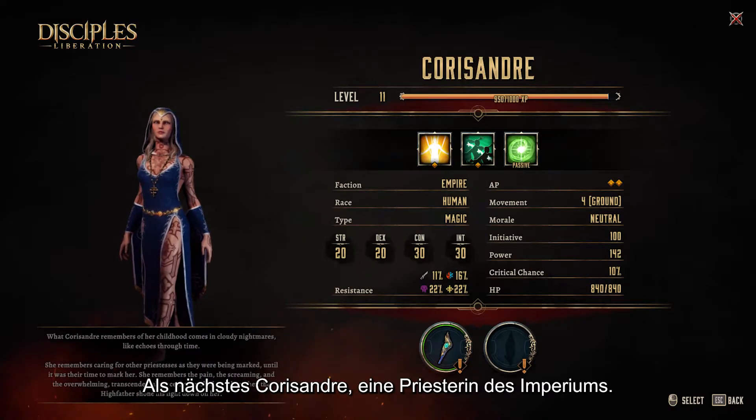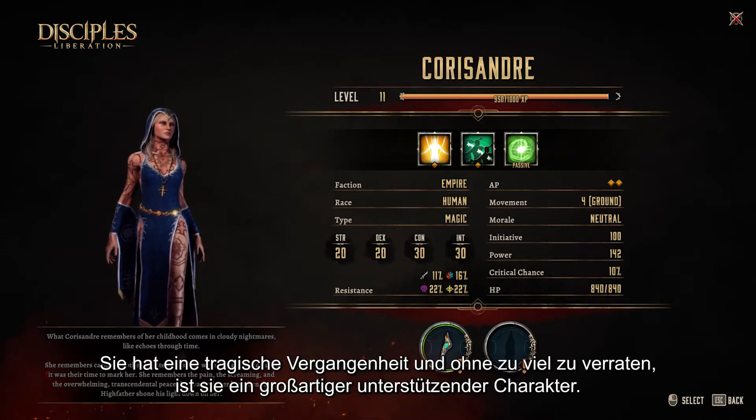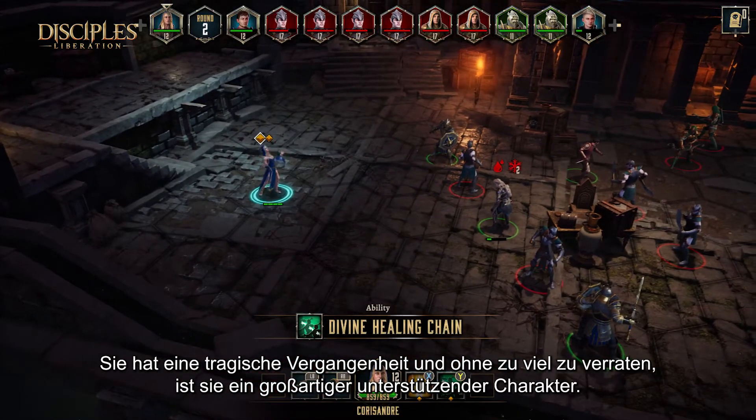Next is Corisandre, a priestess of the Empire. She has a very tragic past, and without surprise, she is a great support character.